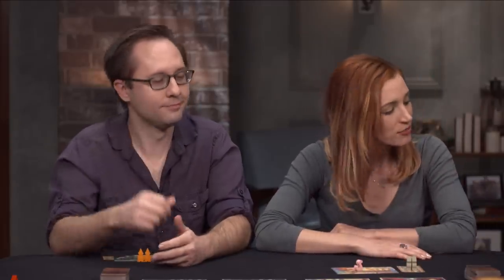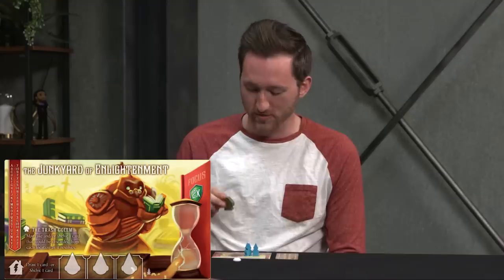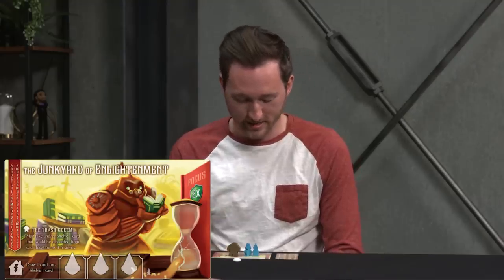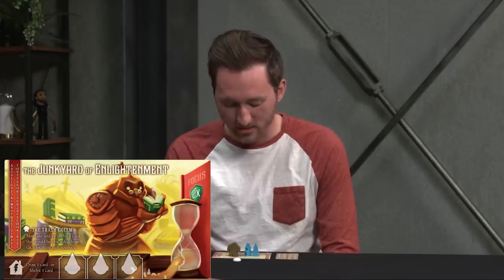Tyler reveals his character: he's the Junkyard of Enlightenment with the Trash Golem as his special assistant. His power lets him take and/or shelve one card that would be discarded from each location as it resolves — basically digging through the trash.